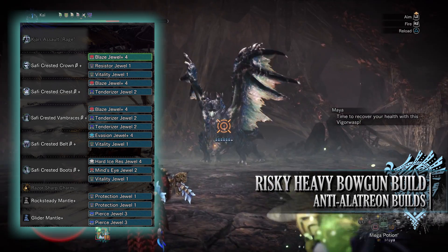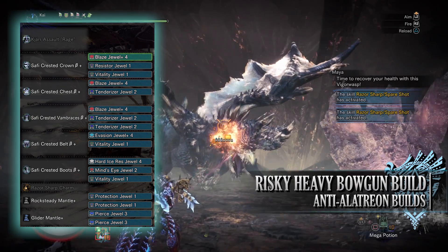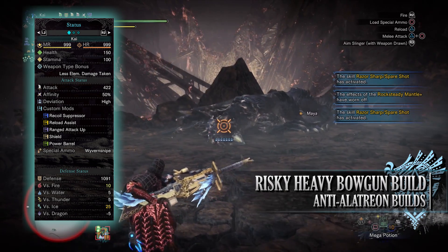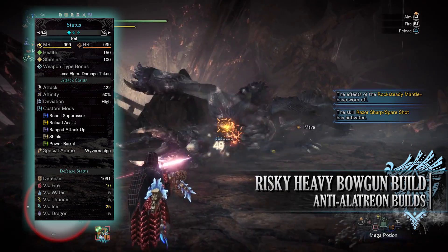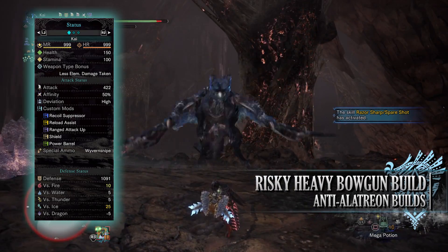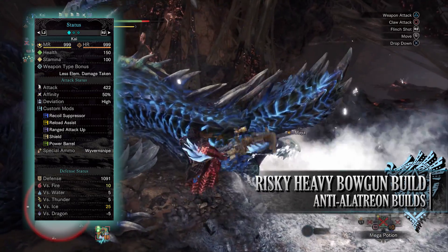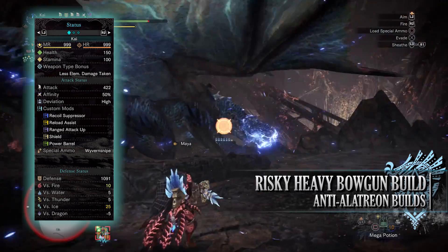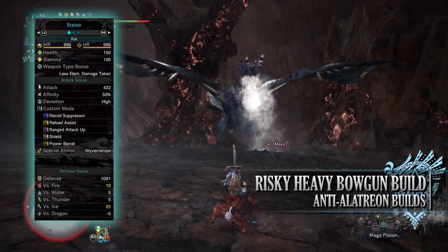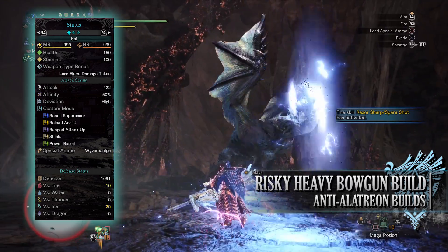For the duels on the mantles these are down to personal preference — I've gone for Protection Duels whilst wearing the Rock Steady Mantle, and since we're taking a Glider Mantle and using Pierce Ammunition I've gone for Pierce Duels to give us the piercing shot skill. With this setup you should have 150 health and 100 stamina, which will be 200 health and 150 stamina on a hunt with consumables, a raw attack of 422 with 50% base affinity taking into account True Dragon Vein Awakening — and 100% when accounting for Weakness Exploit. Unfortunately you'll have high deviation. For custom mods I've gone for a Recoil Suppressor, Reload Assist, a Shield Mod, Power Barrel and ranged attack up. You'll also have Wyvern Snipe as your special ammo, and a strong defense that is exceedingly good against every element especially fire and ice, but a little weak to Dragon.